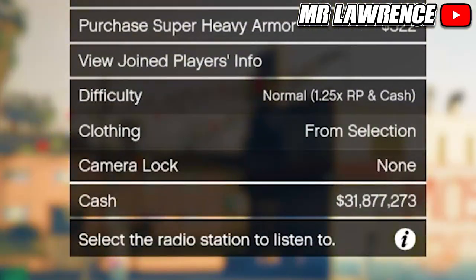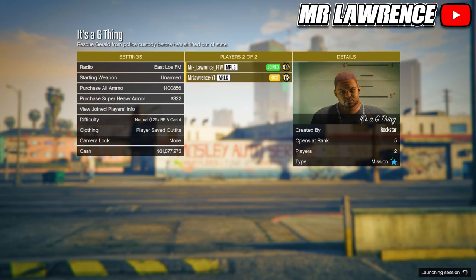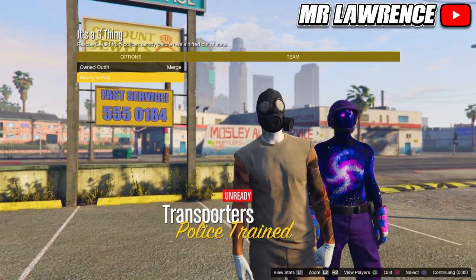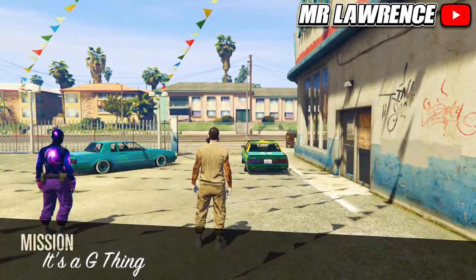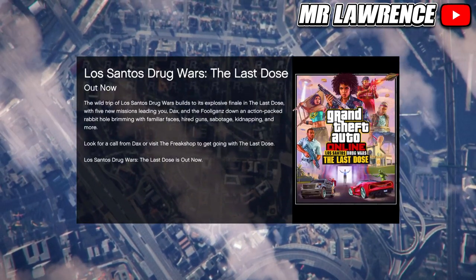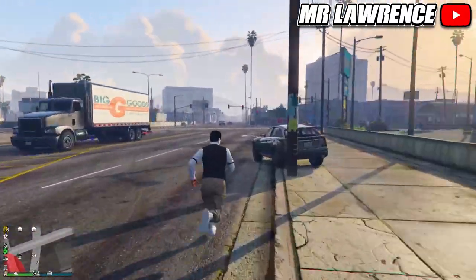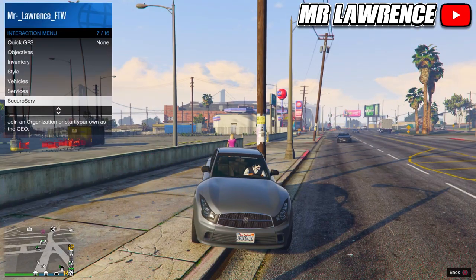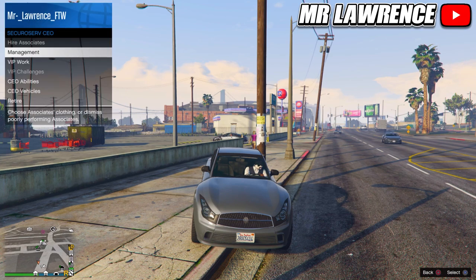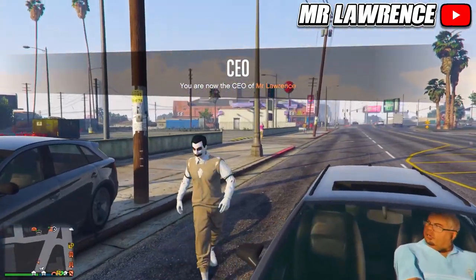Make sure that the host changes the clothing setting to player saved outfits and then it can start. From here, go once to the right and ready up. When you load in, quit the mission through your phone. When you are in online, get in a car. From here, register as a CEO, VIP, or MC. Now go to management, style, then switch your outfit once to the right and back. Get out of the car and your outfit will now be merged. You can then save this outfit.